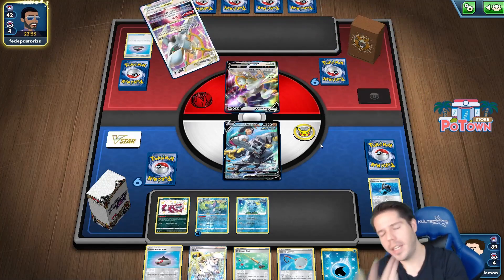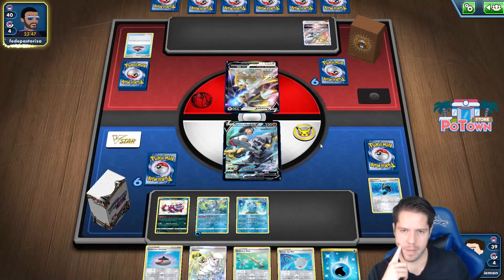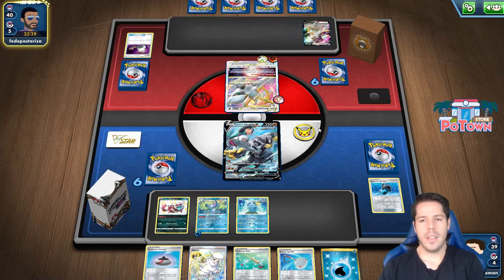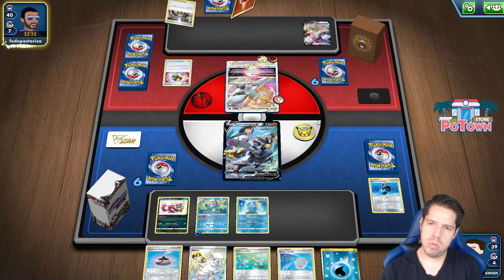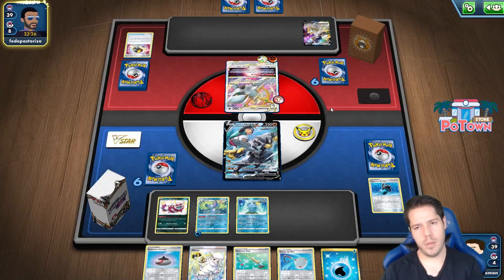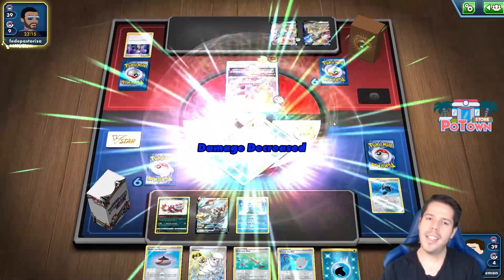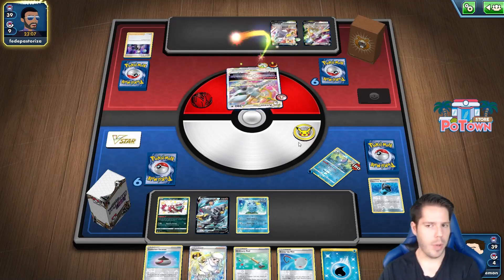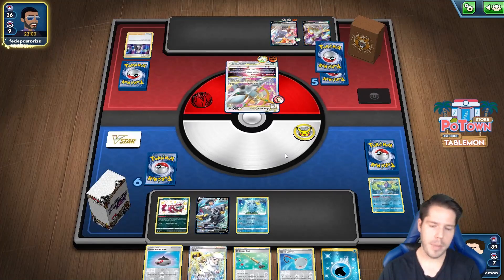I needed a Benched Remoraid anyway if I wanted to go for the Peony play. This is just not working out — Drizzile VMAX has to be a horrible matchup. Two Fighting energies, which I don't think will matter. My opponent just has back-to-back Boss's Orders, but now I can Cheryl — they're only getting one prize card, so I'm less afraid of the Drizzile VMAX now.